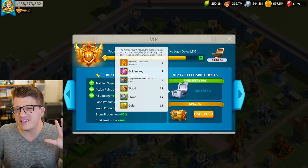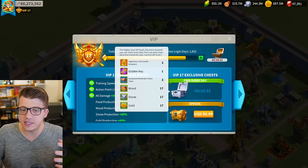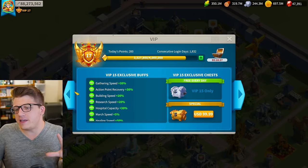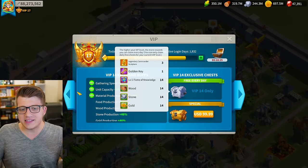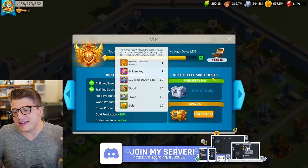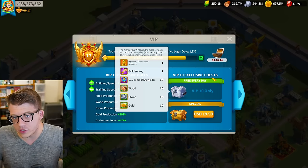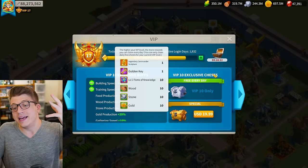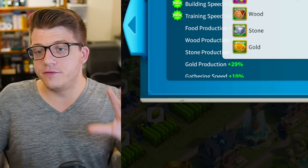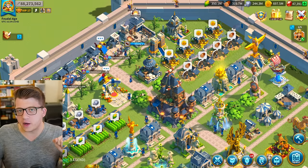If you're free-to-play, getting three sculptures per day from VIP is going to take a long time and you'll need to be in a really powerful and active alliance to get those VIP points. But even if you don't get three per day, there's a chance you could be getting two per day at VIP 12, or at least one sculpture per day at VIP 10. Getting here as fast as possible — I cannot stress this enough — is very, very important.